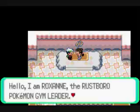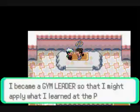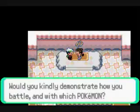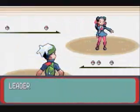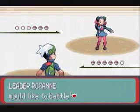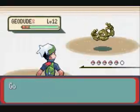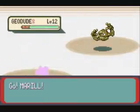Here we have the first Gym Leader of the game, Roxanne. There are 8 Gym Leaders in the whole game that we'll be fighting. We beat them, get a badge, and can continue on. We already know another one of the Gym Leaders is our Dad, so we'll be facing off against him later.